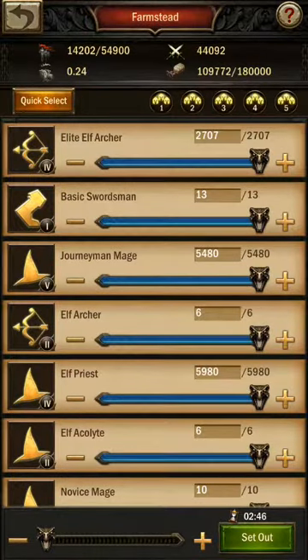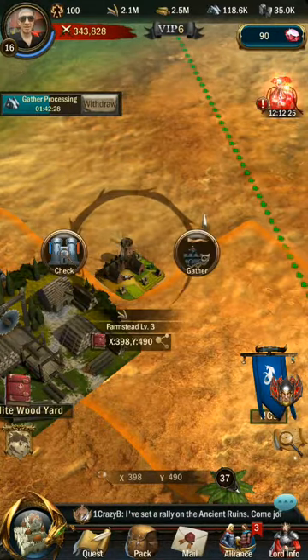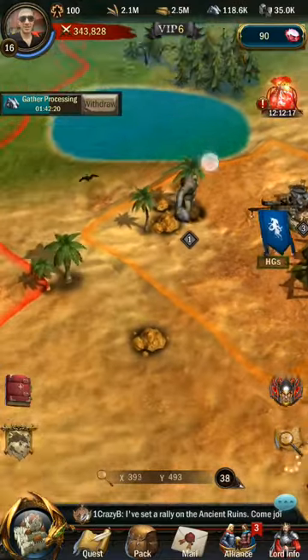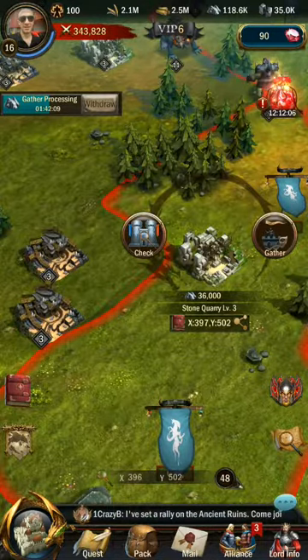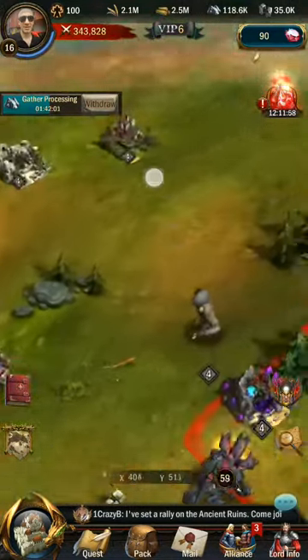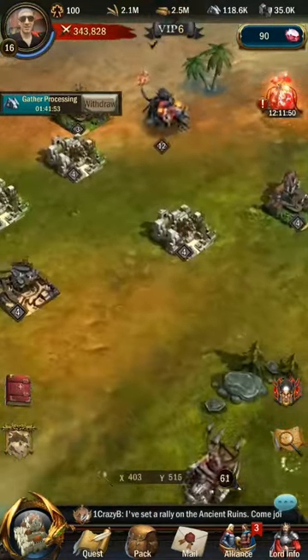Then click Set Out. Note that I won't be able to get all of these resources because I don't have enough troops — I already sent some troops to gather from a different source. You can also find a level 3 stone building which gives you 36,000 stones, or a level 4 gems building which gives a corresponding amount of gems, and so forth.